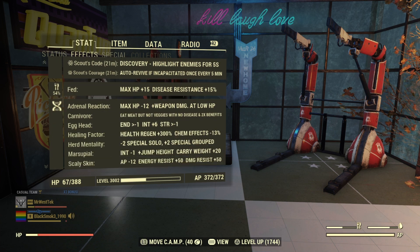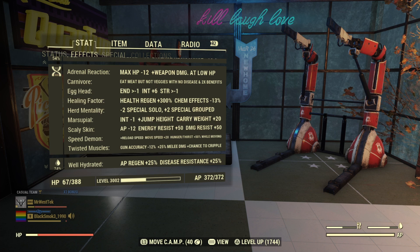I wanted to show some of the mutations I use. Adrenal Reaction I highly recommend for this build. Carnivore I recommend. Egghead I wouldn't have. Healing Factor is kind of your choice. Herd Mentality I recommend. Marsupial, Scaly Skin, and Speed Demon I recommend for this build. Definitely not Twisted Muscles — I had that on when I was using a chainsaw and just kept it on, but that's beside the point.